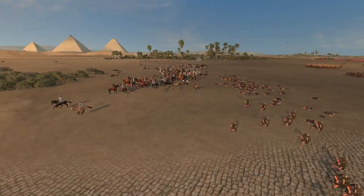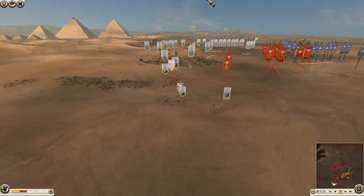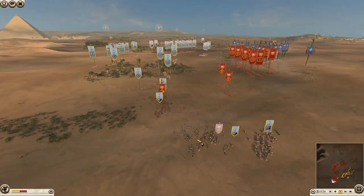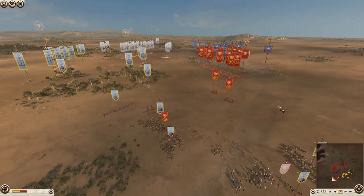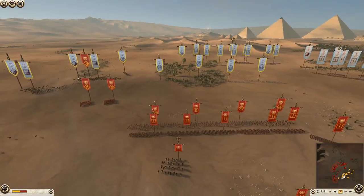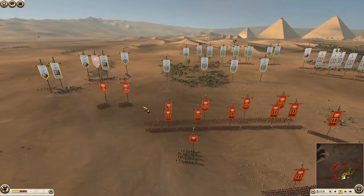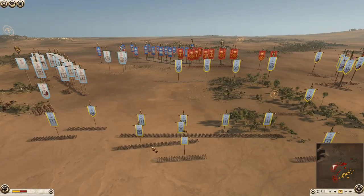We're cutting down these auxiliaries here nicely, getting some easy kills. I'm happy to mop these guys up, get some extra kills, a bit more experience, and then just slowly move everything forward. Here are my archers now moving forward to take out his archers. The rest of my army is kind of moving up slowly — it's not really even moved much.